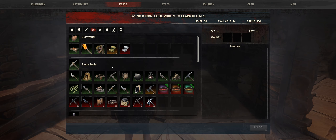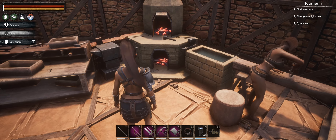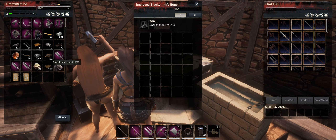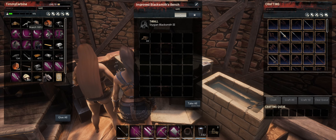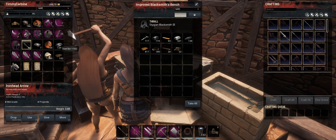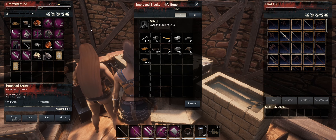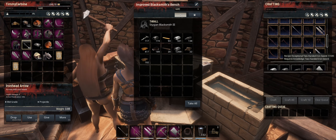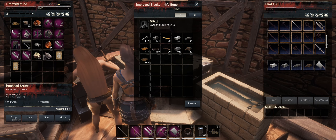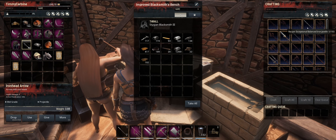Good, I guess that's a perk of this being single player — if I log off it's not continuing to tick down. Everything's looking pretty good around the base. Another thing we unlocked was Master Blacksmith, which gives us the improved furnace and the improved blacksmith bench, so let's build that. Okay, get back to work — all of that needs to go back in there.